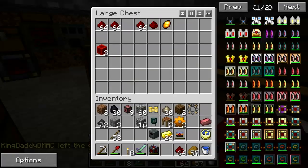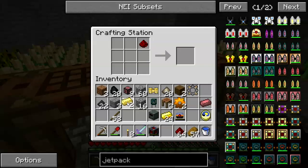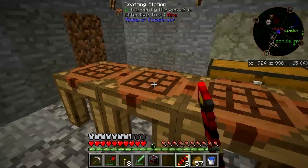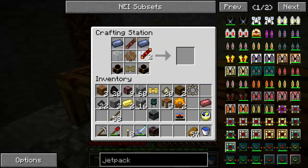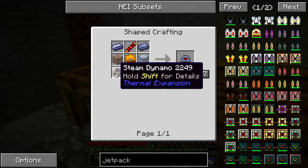And some redstone. Get two of them, you know you're going to need them. Lead, glass, gears. Need a servo, and I need another one. Steam dynamos — which shouldn't be too hideous, no big deal.